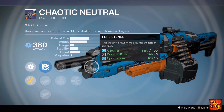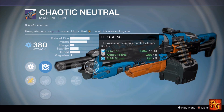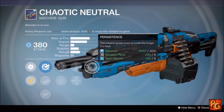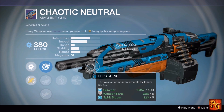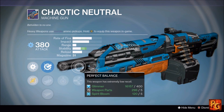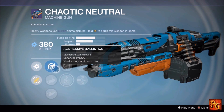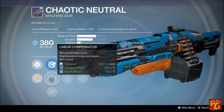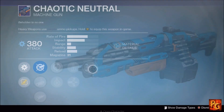Next up, the Chaotic Neutral machine gun with Persistence, Perfect Balance, Armor Piercing Rounds, Life Support, and Underdog. Persistence isn't great because it requires holding the trigger and with a 31-round magazine that's not ideal. However, Perfect Balance, Armor Piercing Rounds, Life Support, and Underdog are all really good. I'm just not crazy about Persistence, but this could be an okay option in Crucible.